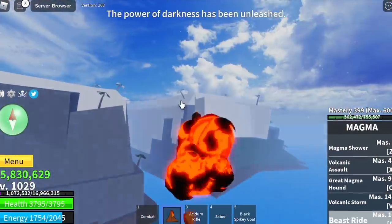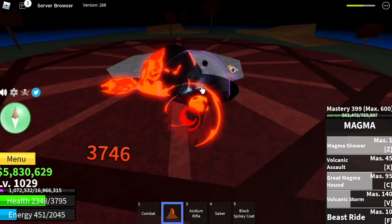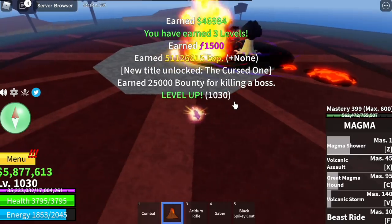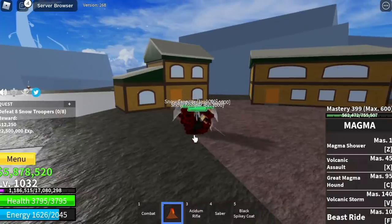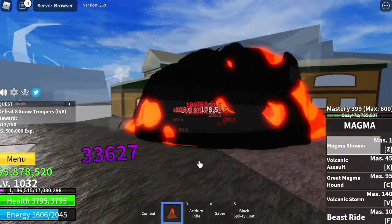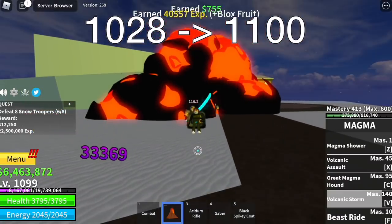Next up, the snow mountains. We fast-forwarded — we didn't get the dark cape, just three levels. Back to the snow troopers — Logia effect kicks in at 1028, so grinding will be easy. Our goal here is to reach level 1100.